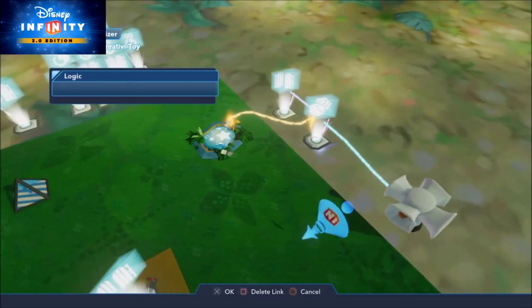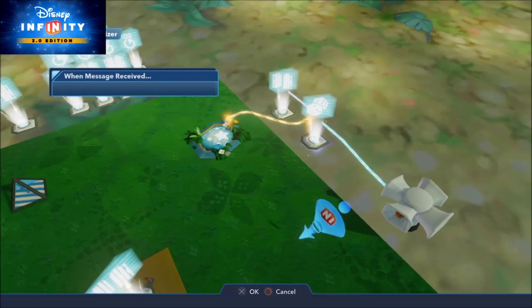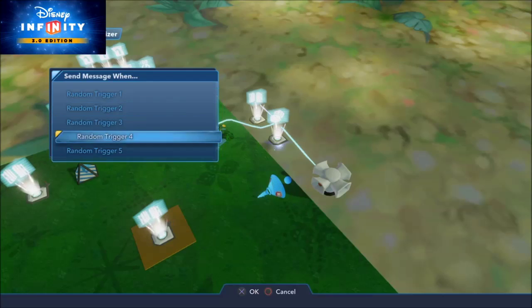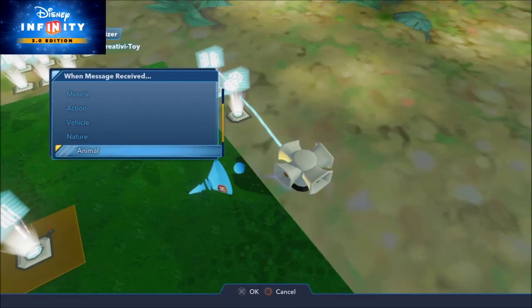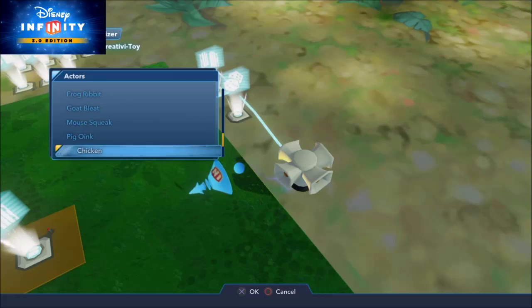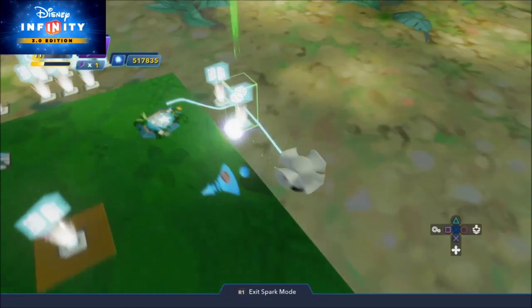Next we're going to go random trigger four, which is Pumbaa. What is Pumbaa? Pumbaa is a warthog, which is a type of pig. Do we have a pig sound under animal? I think we do — pig oink. Not really fair to Pumbaa, but we're going to go with it.